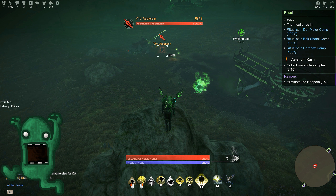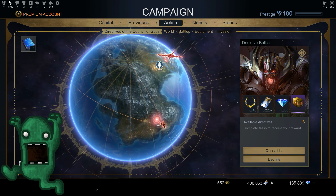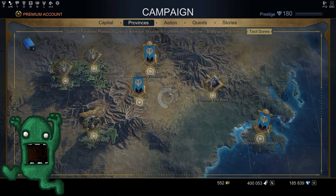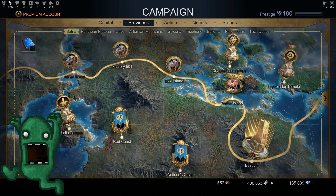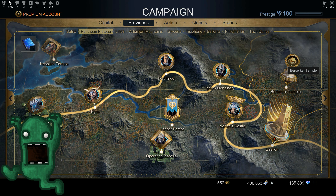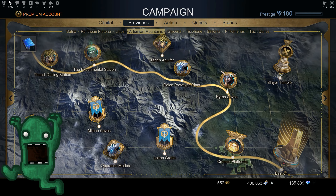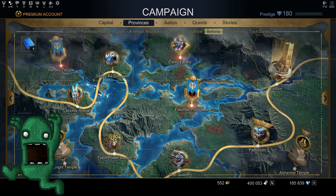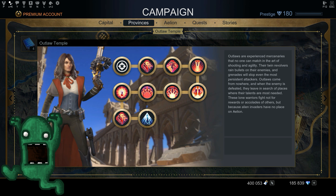So as I mentioned in some of my videos, the classes are located in the provinces — each province has class temples. This is your first province with your first three classes. Each province has different classes: berserker, archer, revenant, slayer, kinetic, monk, necromancer, knight, gunner, and outlaw.